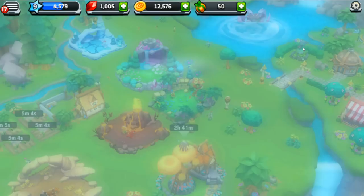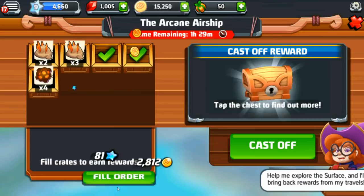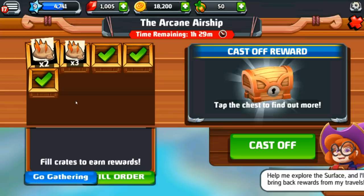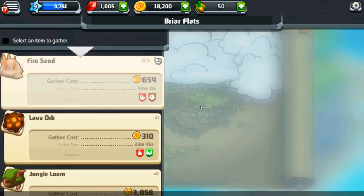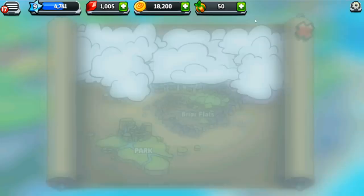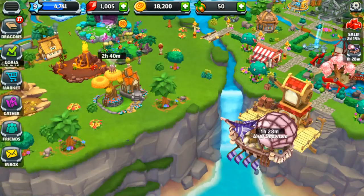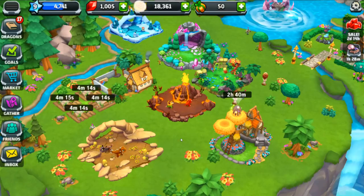Coming over to the airship, we can load up all these lava orbs. But we need five pieces of fire sand to finish off this order, so let's go gathering. We need to have our magma dragon Ember come over — it'll tell you we need five pieces for the expedition. Ember needs more food first, so we're going to feed Ember before sending her on an expedition so we can get as many materials as possible.